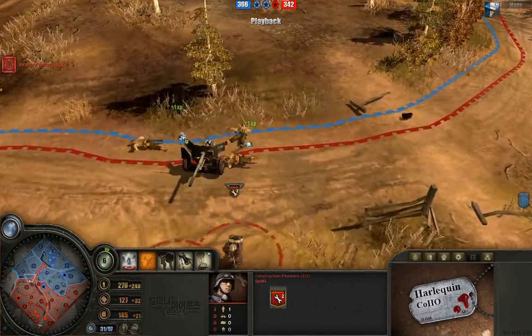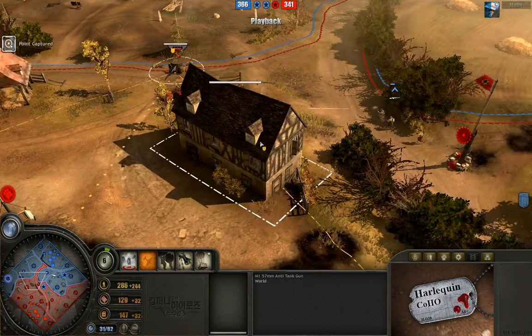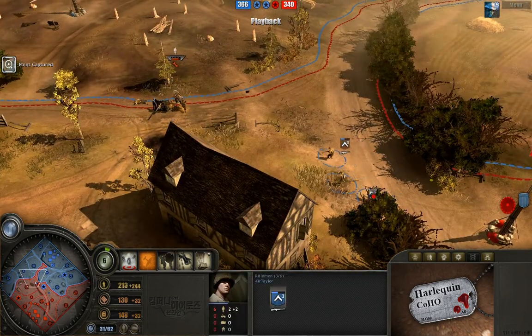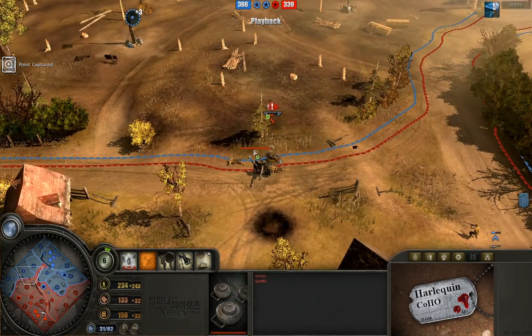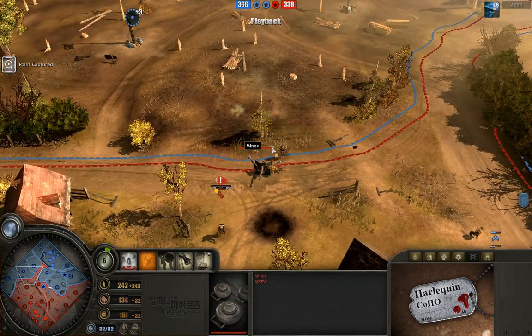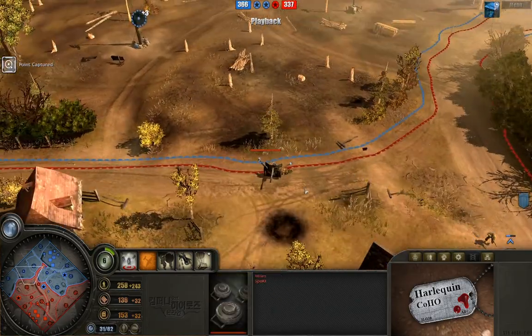The one guy who could shoot back just got killed. It looks like these engineers might even get a free kill on Duffy's anti-tank gun here. And there it goes. The backup arrives — a little late, only three of them. But look at him placing landmines right next to this anti-tank gun. That is a clever, clever thing that I missed on my first viewing of this.